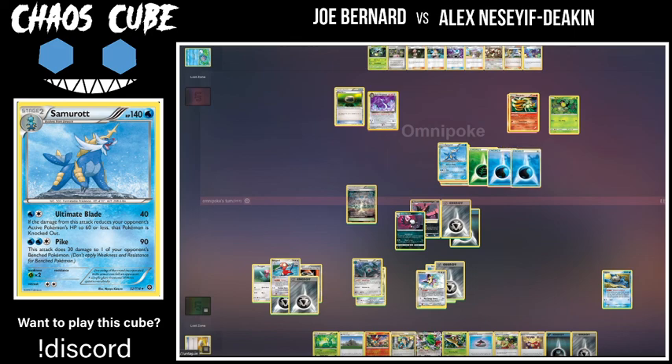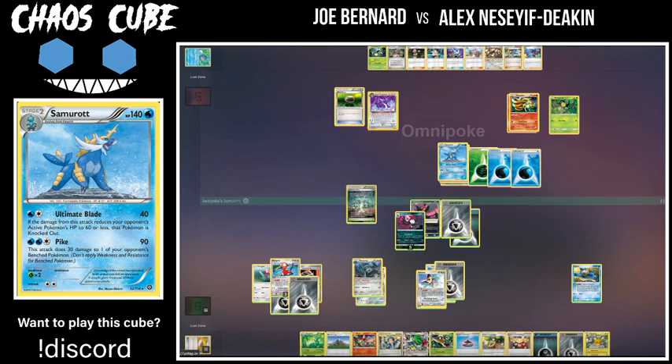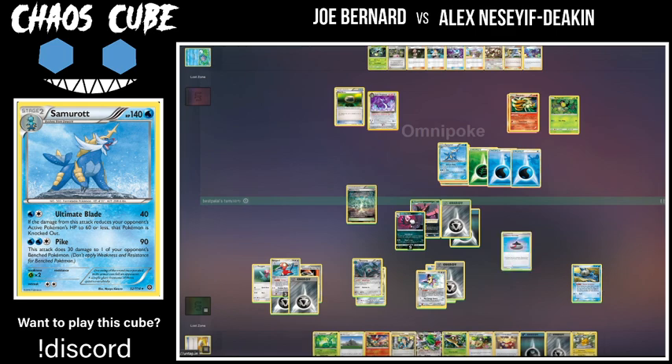Omnipoke decides he wants to put the energy on the Samurott — interesting choice. He could theoretically, if Al has some weird gusty stuff, get decked out with the Bellsprout Ninetales. But it's pretty fringe. He decides to go for Pike though, just wants to put the damage on the Porygon 2. I don't really think that means anything different from Ultimate Blade, although it does give him better odds of playing around healing — if Al has any heal-60s in the deck then Honchkrow will not be able to avoid being knocked out in the following turn.